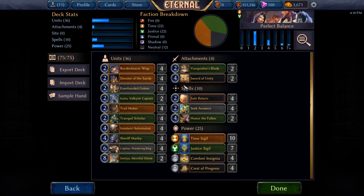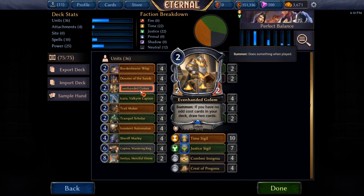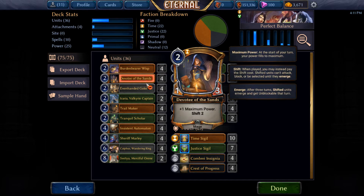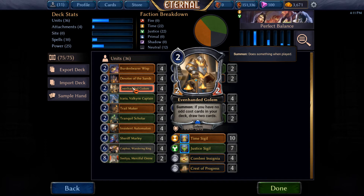I decided one of the best things that we want to be able to do with this, to draw the extra cards, is to keep returning it to our hand. There's a new card called Burden Bearer Wisp that helps us with that. With Onslaught — which means you have to have already attacked with some units during that turn to get this ability — you can put one of your other units into your hand, so you can immediately do that for Even-Handed Golem and keep gaining extra cards out of your deck.